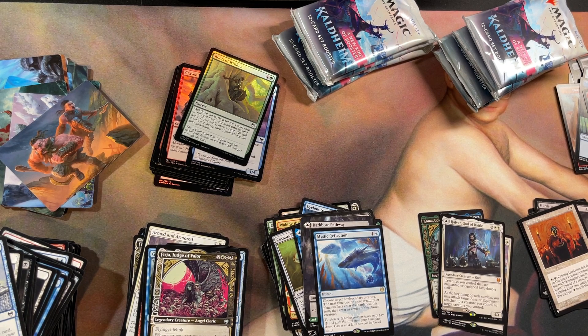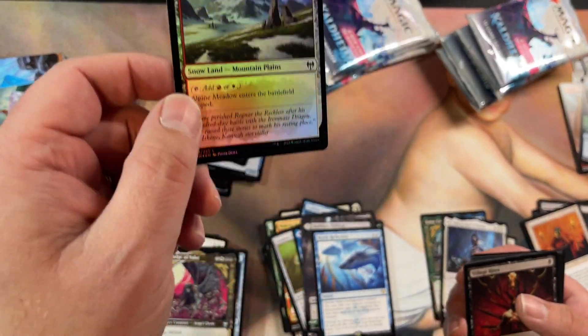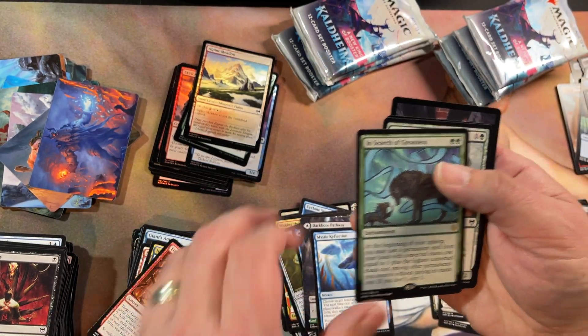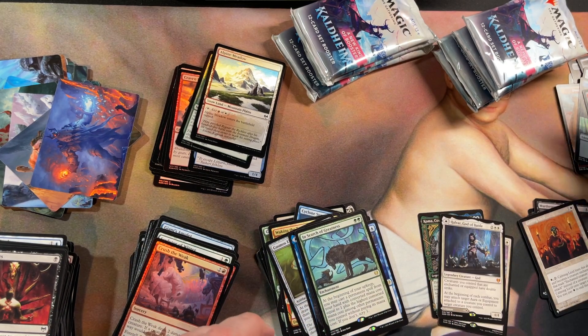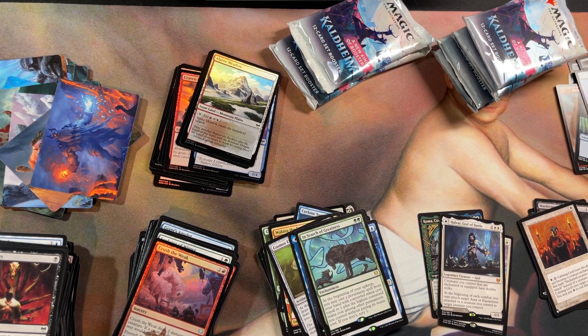Kind of low on the mythics — I've only gotten three out of this box. Got a foil snow land, a lot of commons in this one. Couple uncommons, another rare, common, uncommon, foil. Another emblem — oh, it's just a Foretell emblem. Got a couple of those, so no list card on this one.